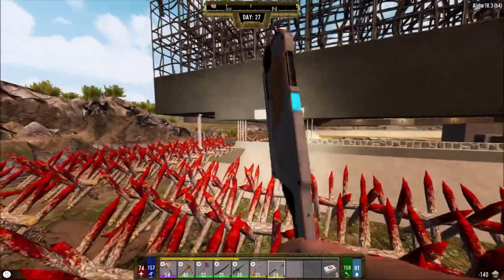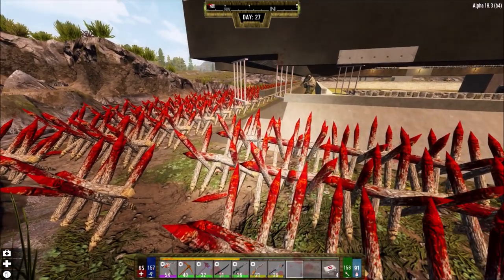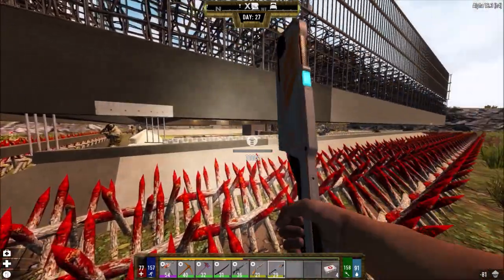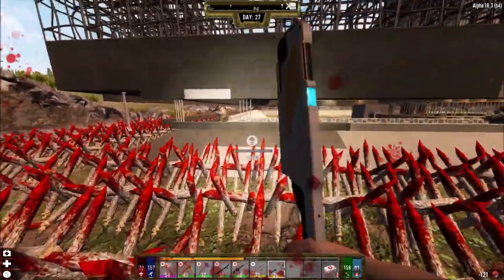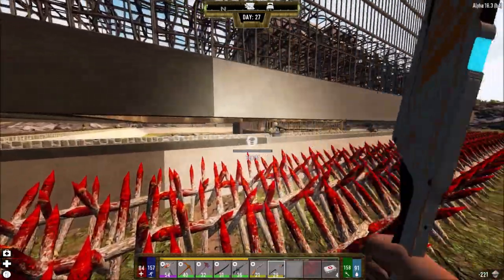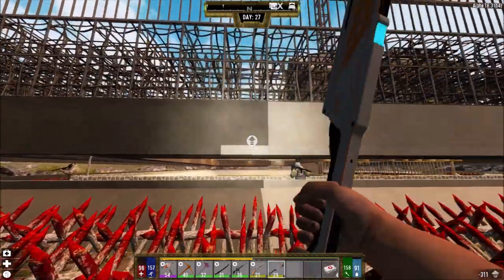I'm starting to kill myself with my own spikes. That's the one thing I don't miss from Alpha 9 — I always say Alpha 9 was the best alpha out there, I miss those alphas, but back in those alphas it was so easy to kill yourself on spikes. Most of my deaths came from spikes and dogs — I survived the zombies but zombie dogs and my own spikes were the main causes of my deaths.